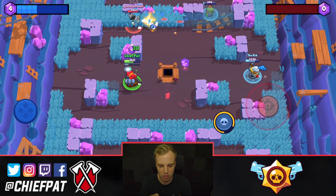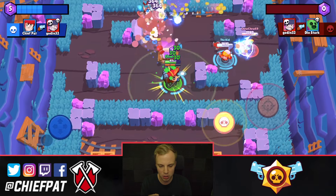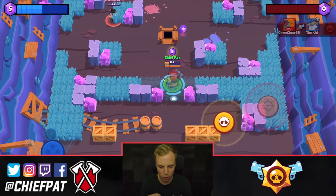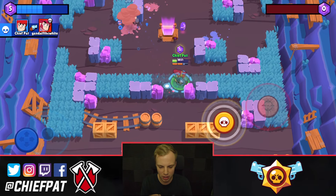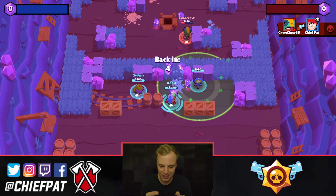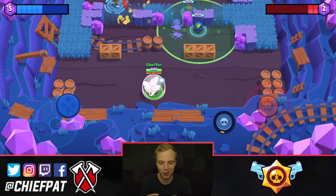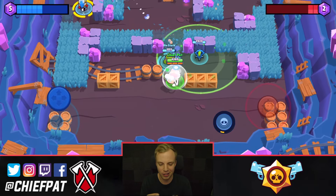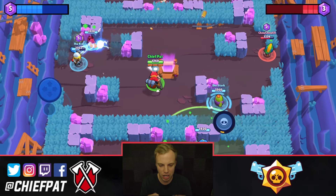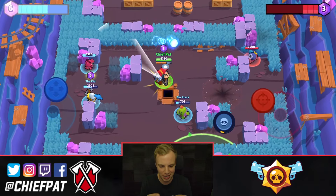Let me show it off inside of Gem Grab. This map is actually pretty good for Pam — you have a decent amount of range that you can use to start picking up some stuff. Looks like I'm going to be the tanky person, and we've got Spike and Jessie on the side. I'm going to go ahead and pick up these gems. We've got a Penny — really need to make sure we're not grouping together right now. I'm just going to charge up my super. I'm already starting to get some gains, and we've got four gems. I need to be careful about this Leon. That turret is in such a bad position — it's not going to be able to do anything.